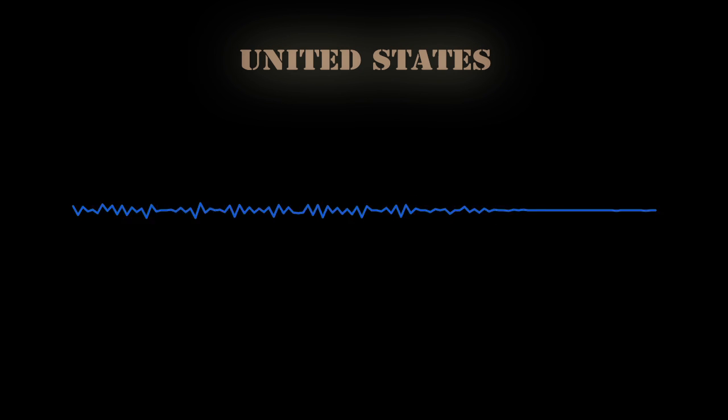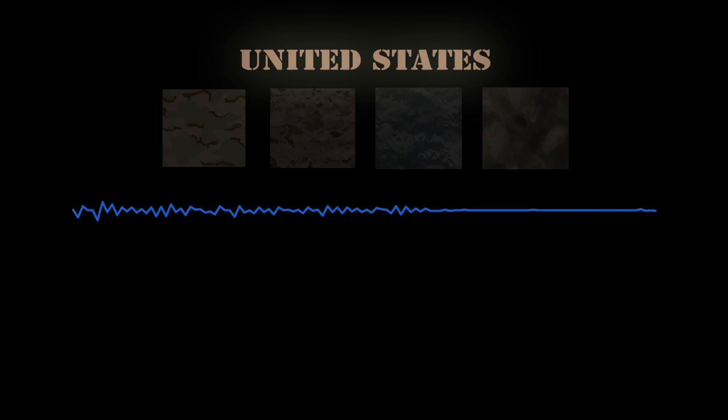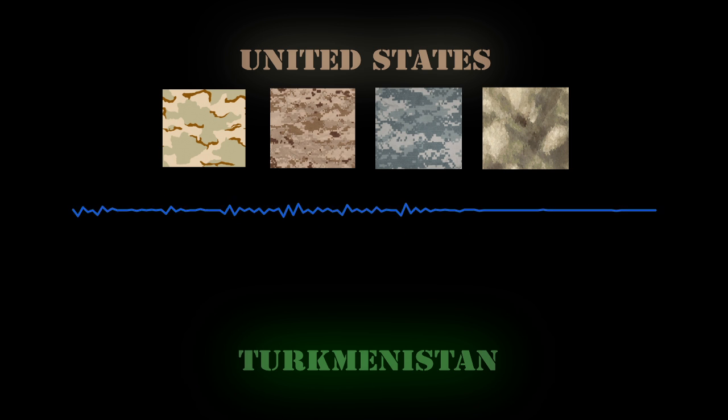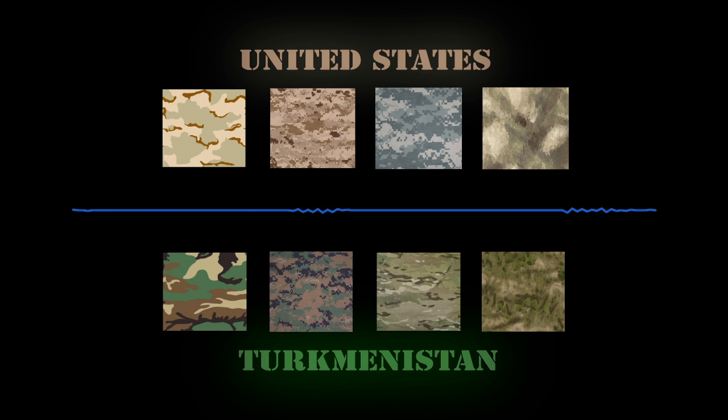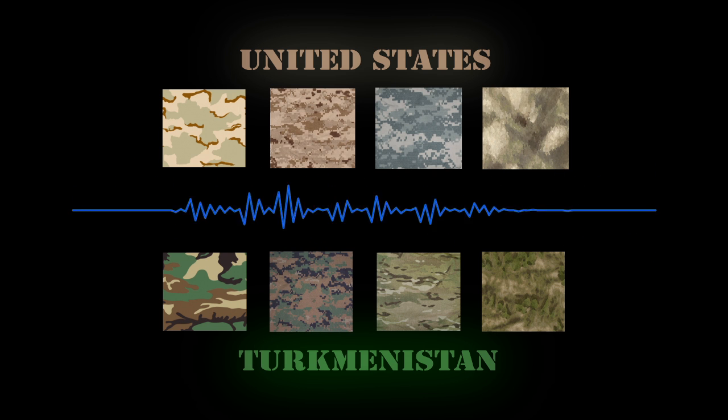The game will be divided into two main teams. The United States Marine Corps, 2nd Marine Division and Special Forces Element, designated by Tan Shaded Camouflage. The Turkmenistan Military, designated by Green Shaded Camouflage. In order to maximize performance and fluency of this operation, all operators must abide by the camouflage designations.